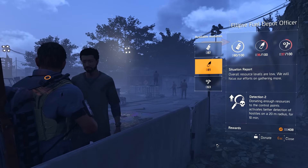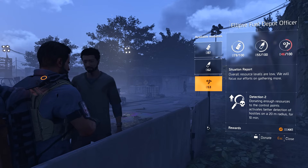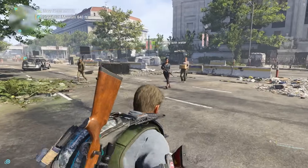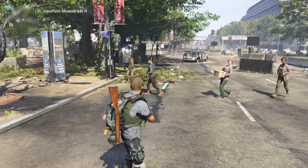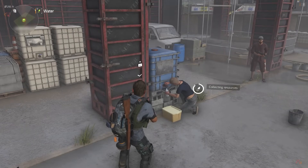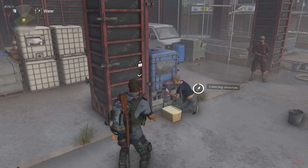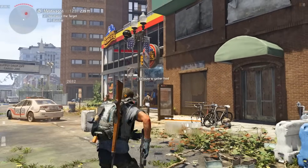Once these three meters rise above 50%, the outpost will be satiated, indicated by these circles turning red to white. The better supplied a control point is, the more they will send out scavengers of their own that will attempt to accumulate some of these resources themselves by searching nearby supply nodes. Note that enemy factions can also be found scavenging the map as well, and deplete these nodes themselves — stop them if you get a chance.